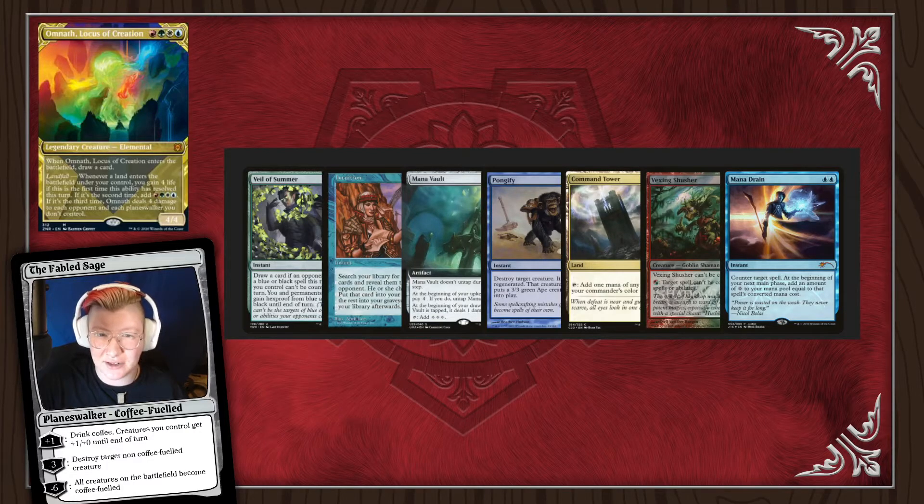For a second seven we have Veil of Summer, Intuition, Mana Vault, Pongify, Command Tower, Vexing Shusher, and Mana Drain. If I had one more land I would consider keeping this. But as it is, Mana Vault really just dumps our rocks into play for one. If you have a Mana Vault in your opening hand, you really want two lands — especially since our commander costs one of each color. This hand is kind of awkward, so we definitely can't keep this either. Going down to six.